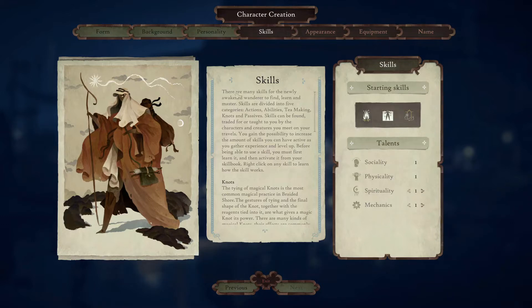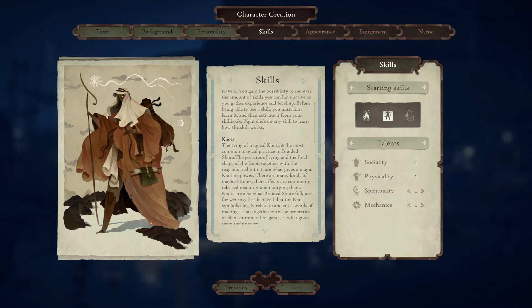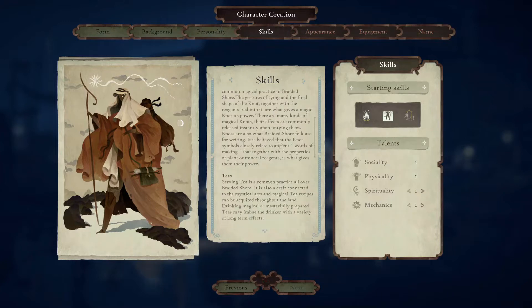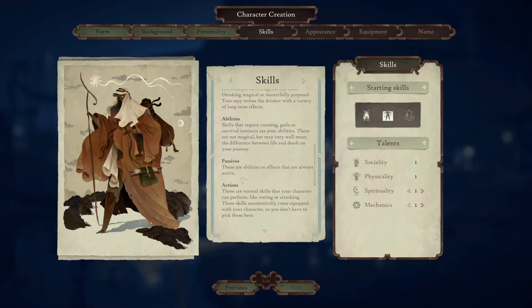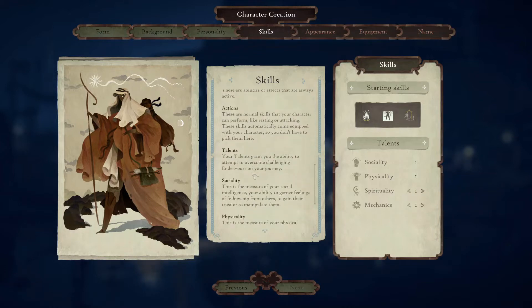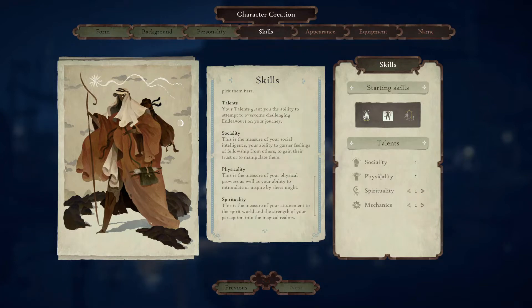The magic system in Book of Travels is based on tea brewing and tying knots. Tea brewing gives you a buff or advantage for a certain amount of time, and knots are like spells — you tie a knot and you are able to do an ability. There are also passives. Skills have different classifications — whether they're abilities, passive, action, or talents. And social, physical, spiritual, and mechanic are your basic talent categories.